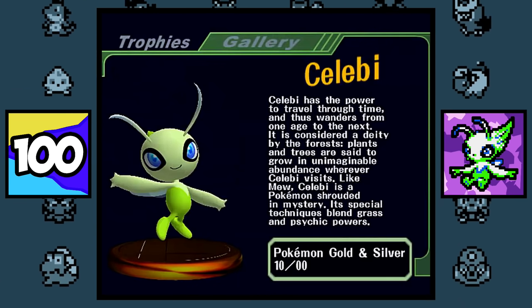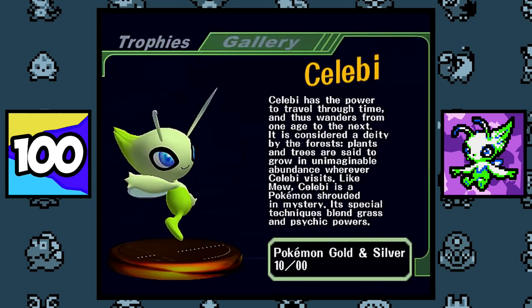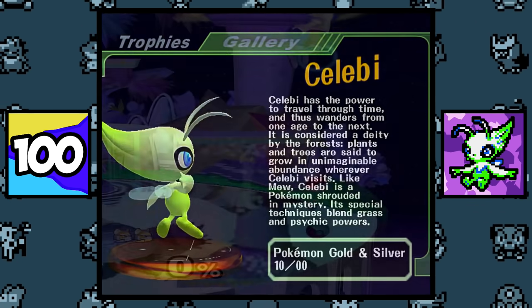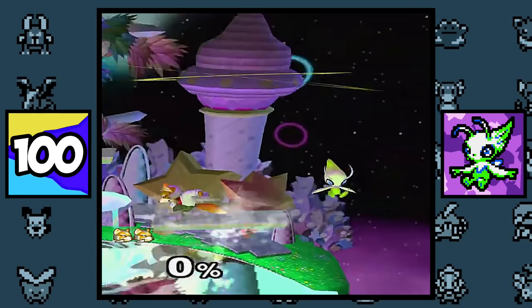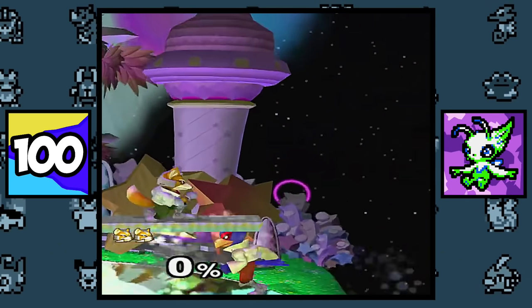And finally, Celebi. In Super Smash Bros. Melee, if you unlock all 25 characters and 29 stages, beat all 51 events, and achieve 5000 KOs, there will be a 1 in 251 chance of a Celebi appearing inside of a Poké Ball.